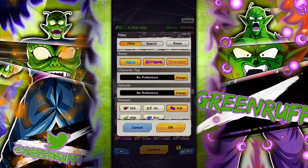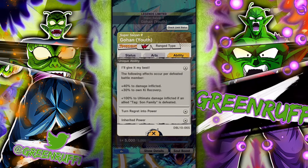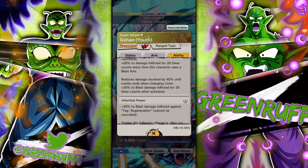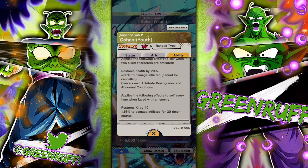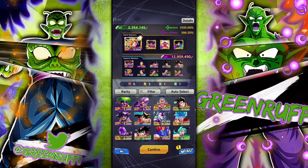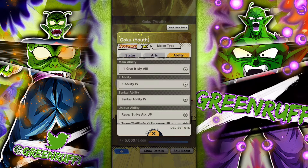If you don't have those units, another good option is Zenkai 7 Gohan. He's very good because he reduces damage from Regen, and every time he uses a blast card he gets 20 damage afflicted plus extra blast damage against Regen, which is very good. If you don't have him and you're more free-to-play, I would use Kid Goku.